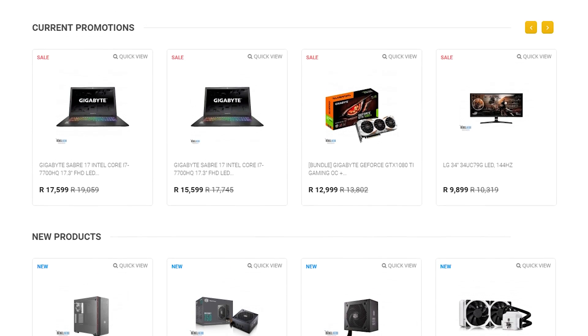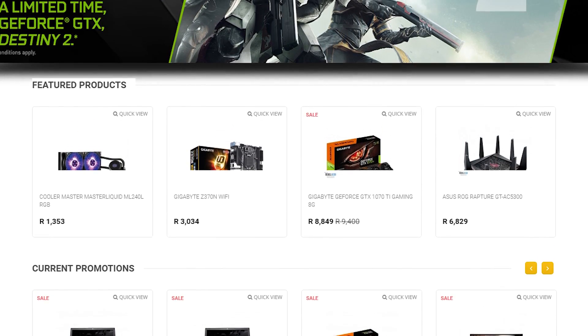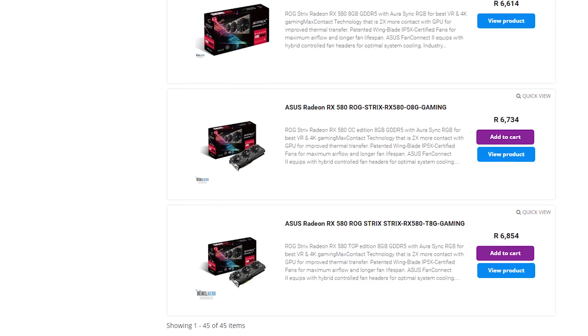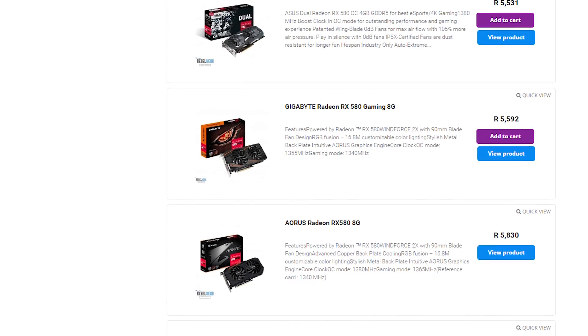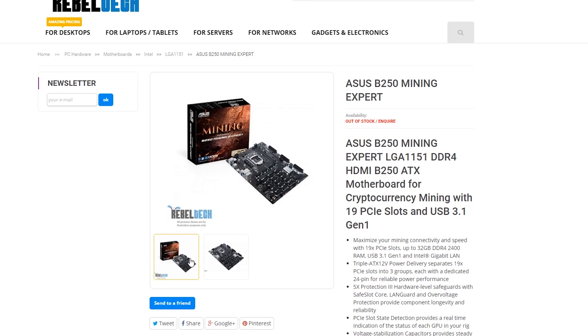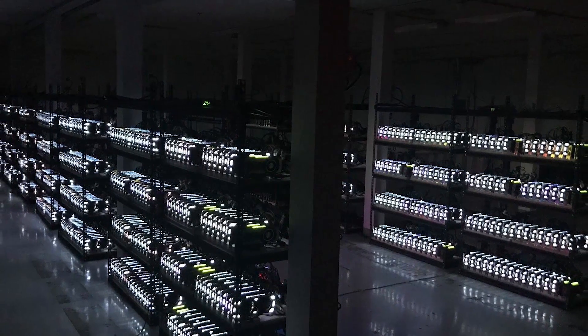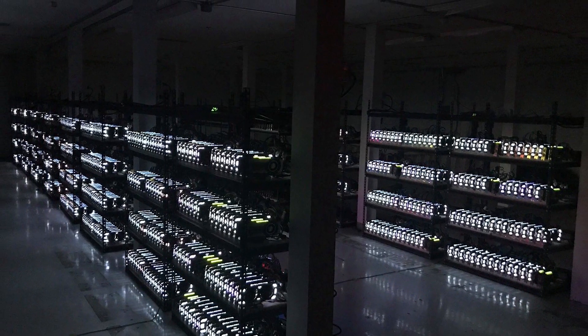Do you live in South Africa and want to get into the crypto mining world? Rebel Tech is the best place to get all of your mining hardware at extremely low prices. They have a massive range of graphics cards, motherboards, and everything else you would need. Click on the link in the video description to visit Rebel Tech and start building your new mining system.